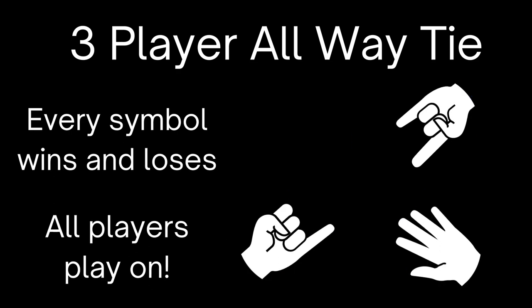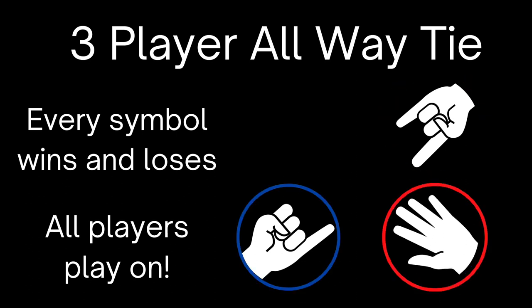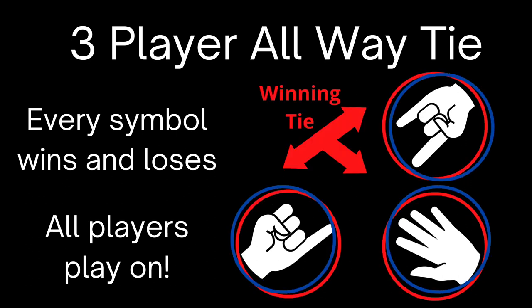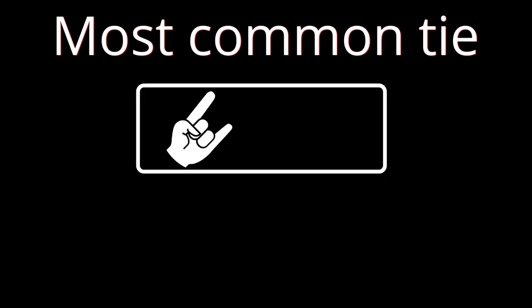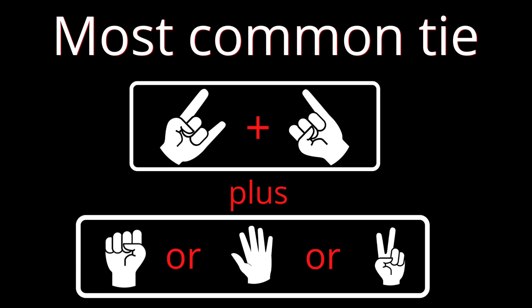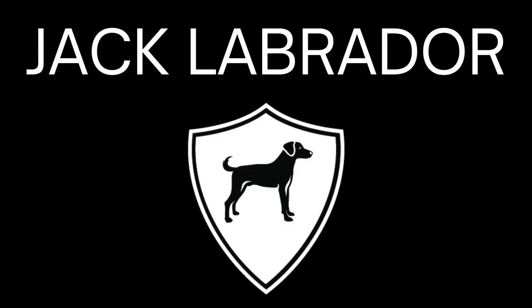Here's another one. We got a Jack, a paper, and a Labrador. Labrador beats Jack. Jack beats paper. Paper beats Labrador. Every symbol wins and loses — all-way tie. All players play on until there's a single winner. Here's a little Jack hack shortcut: anytime you see a Jack, a Labrador, and a rock, paper, or scissors, that's an all-way tie. Every symbol wins and loses, and you're going to see it a lot.